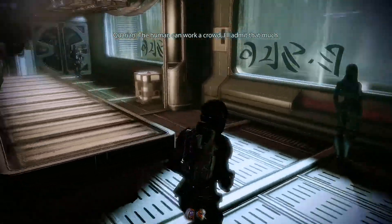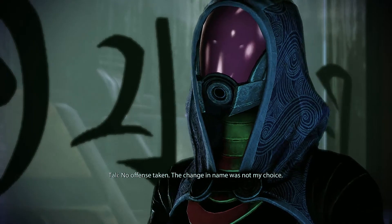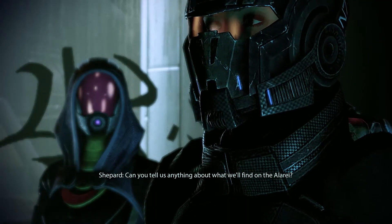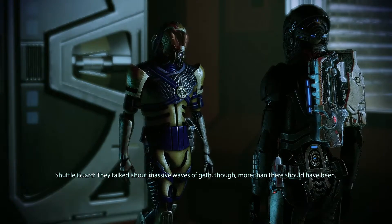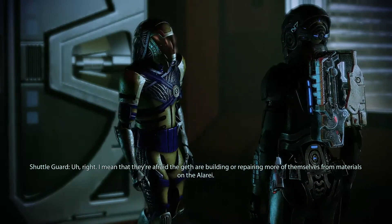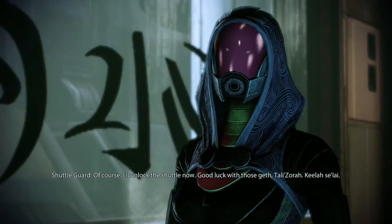Admiral Rand confirms the shuttle is prepared for Shepherd and Tali. She warns that whatever Geth are on the Alarei have likely built more of themselves — expect heavy resistance, possibly massive waves. 'Good luck with those Geth, Tali'Zorah. Kila Selai.' Now it's time to board the Alarei.